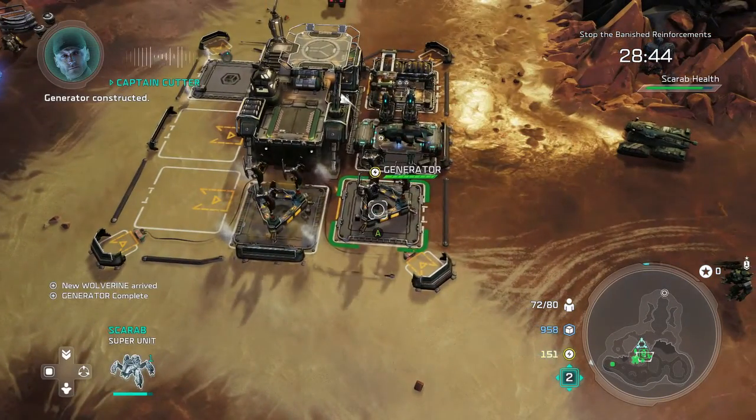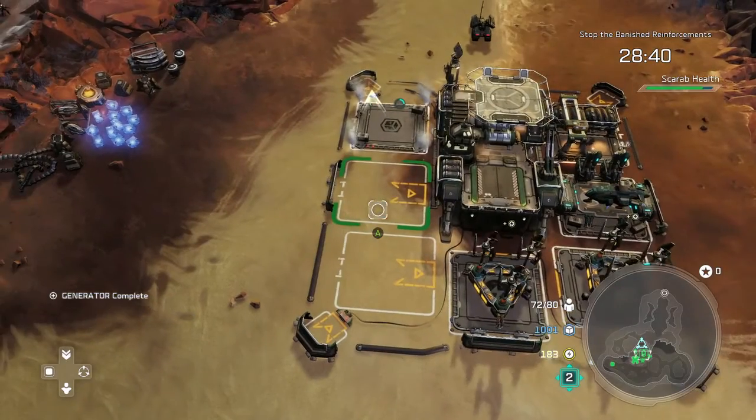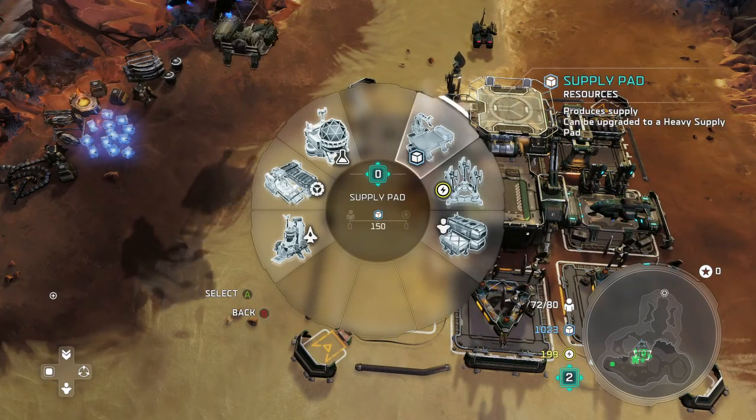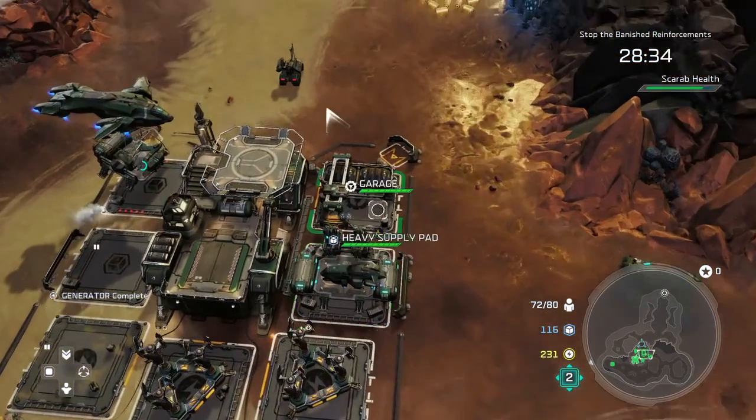There are two skulls for this mission as well. If you're trying to do this in a single playthrough and get a lot of achievements done, follow the guide and you'll pick up your skulls at the same time. There are some supplies you can pick up around the map. I find myself a little low on energy, which is especially important because I go to make a couple of Wolverines and realize I don't have enough. Make yourself a couple of power generators and I just spam supply pads - I think I do two generators, one garage, and the rest supply pads.